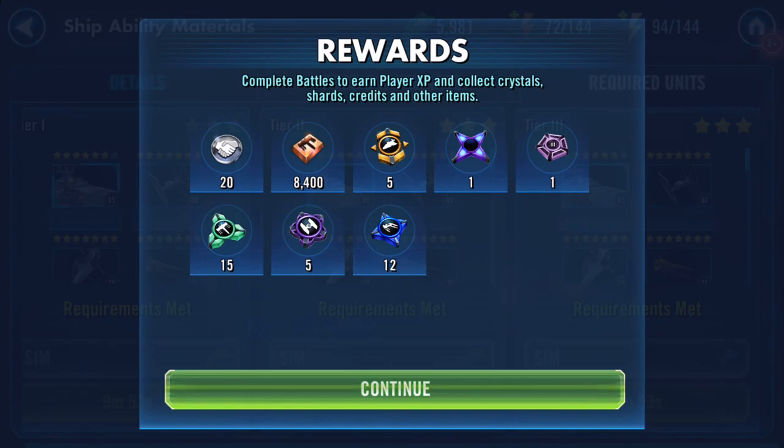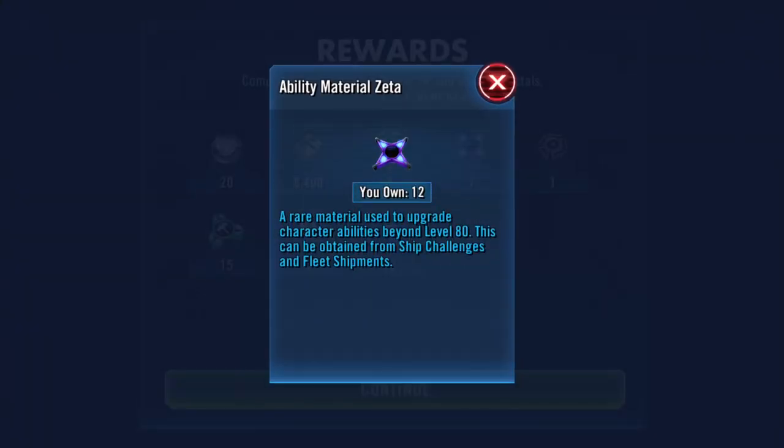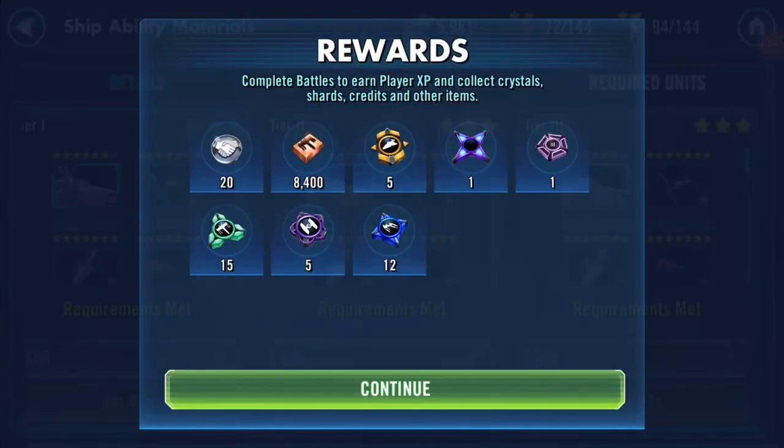Finally a video where something actually did drop that you wanted — from a random drop. So I now have 12 ability material Zetas. I'm working on a long-term game plan over the next few weeks. Hopefully it will work. Thank you for watching, hope it was informative. Till later — force be with you.